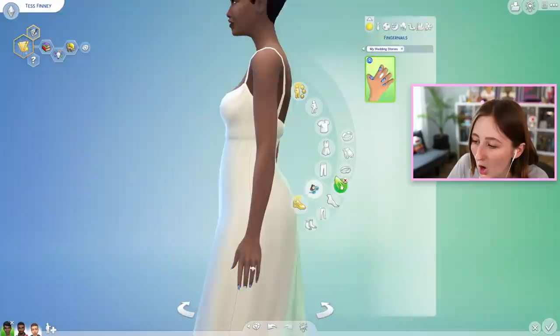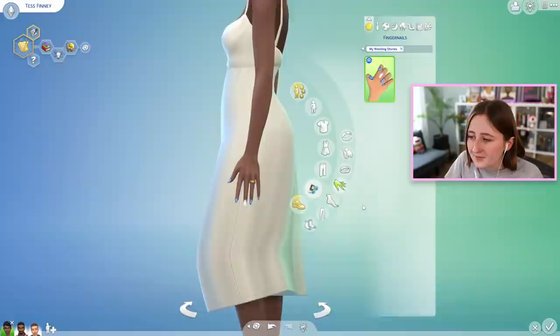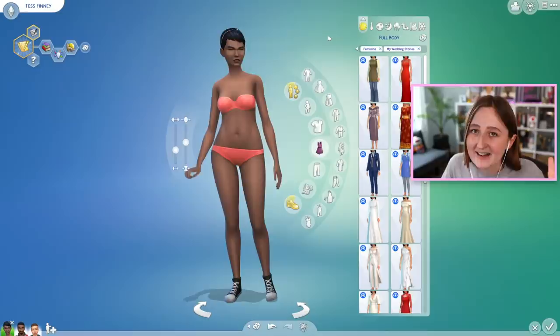Let me zoom in to show you the rings with the nails. This one is obviously a wedding band and engagement ring stacked — a fun trendy style. We also have this really pretty one, then a slightly more simple band, and lastly a very glamorous ring. I think I'd like to see a few more ring options, but honestly I'm impressed to see any because we haven't had any new rings like that in so long.